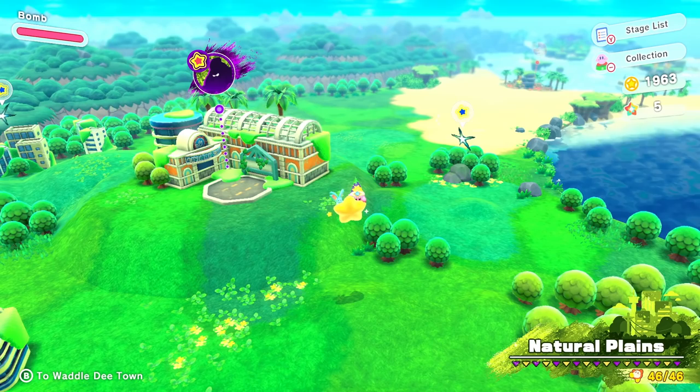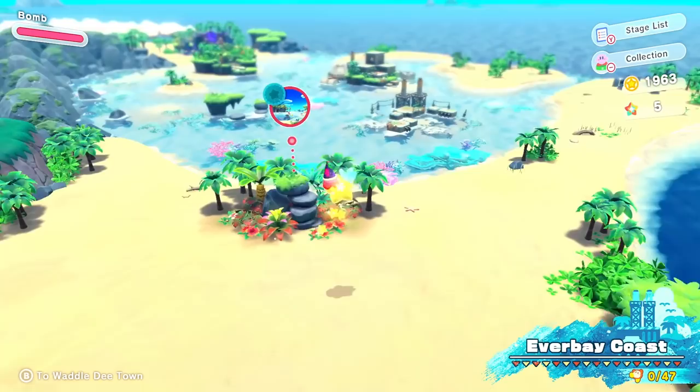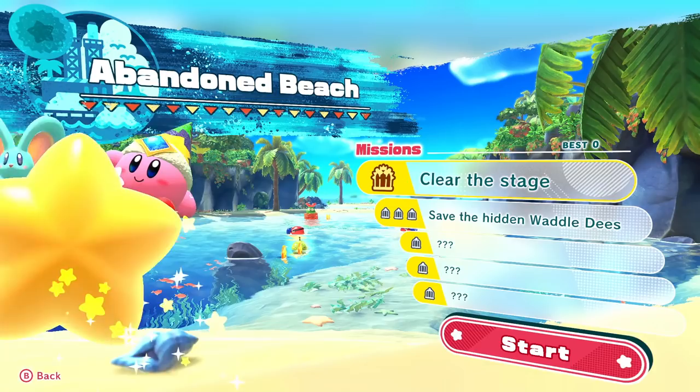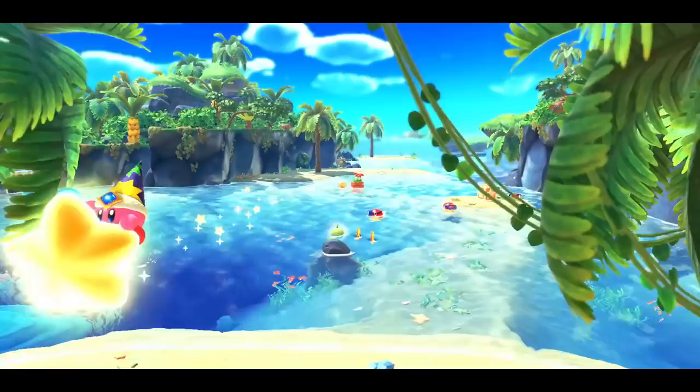Hello Zebra Herd, welcome back to Kirby and the Forgotten Land. In the last episode we began our adventure on Natural Plains. Now we're moving on to the second world, Ever Bay Coast. The ocean looks so beautiful — we should go for a swim! But first we're going to start with our first level, Abandoned Beach. We're going to clear the stage, save the hidden Waddle Dee's, and a couple of mystery quests, so let's get started.